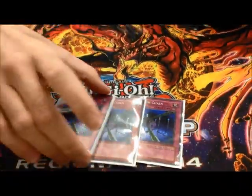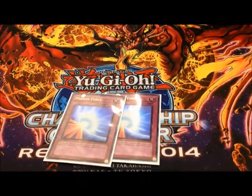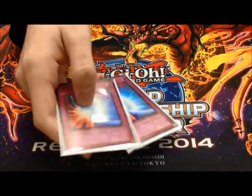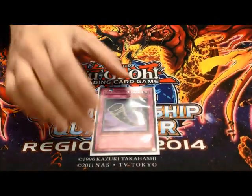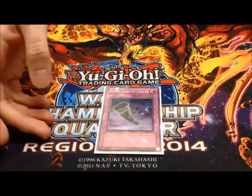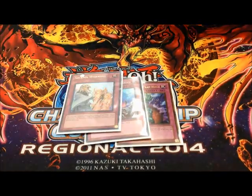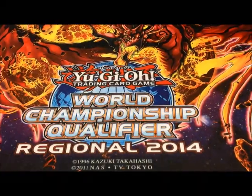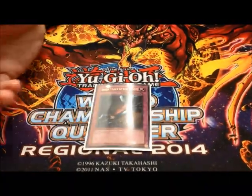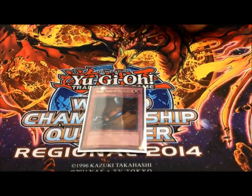Traps: Triple Fiendish Chain — so good. I'm also running two Mirror Force. It was either two Mirror Force or two Dimensional Prison, or a combination of Force and Prison. I just like Mirror Force because we have people around here who just play into it. One Black Horn of Heaven — it's another Solemn Warning. Bottomless, Compulse, Warning, and Torrential — the Breakfast Club. And my one-of Seven Tools because Cyber Dragons were really popular today and I did not want to get Trap Stunned and OTK'd.